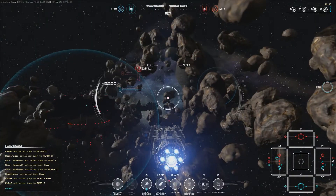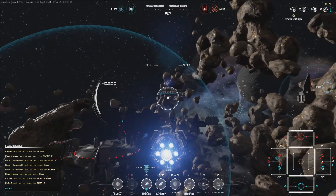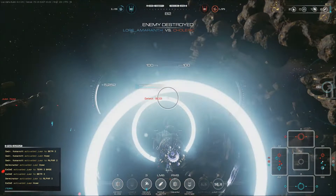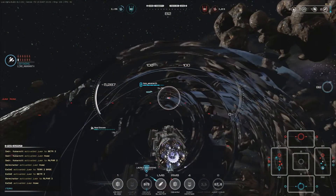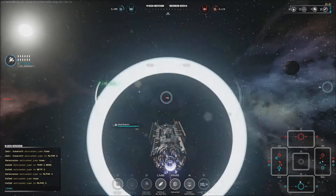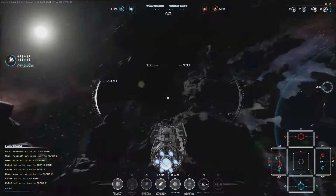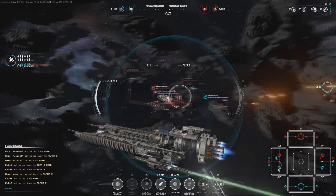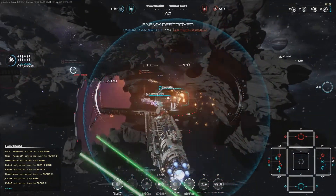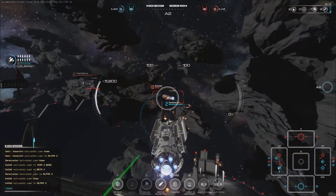I did have an ally there. I think he should be fine actually — let's go back home. Yep, he's fine. And jump straight back into Alpha. That's one less. Good show — one of them is jumping out, not completely sure why.